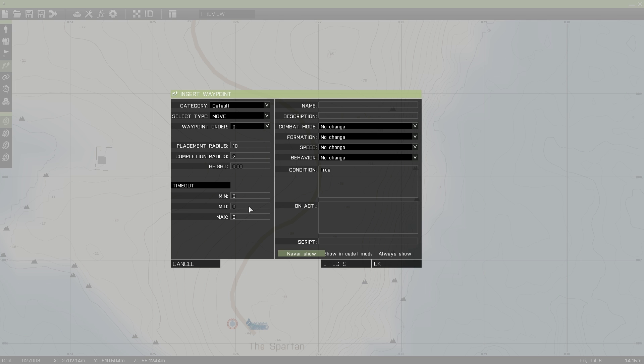Time out — that's how much time they're going to take at the waypoint. So the minimum: if I wanted them to go to that waypoint and sit there for 30 seconds, I would type in 30, 30, and 30. To randomize it, I could go 15, 20, and 30 — so 20 is going to be the more average time, 30 is the highest, and 15 is the lowest. You can name the waypoint and add a description, but you don't really need that.